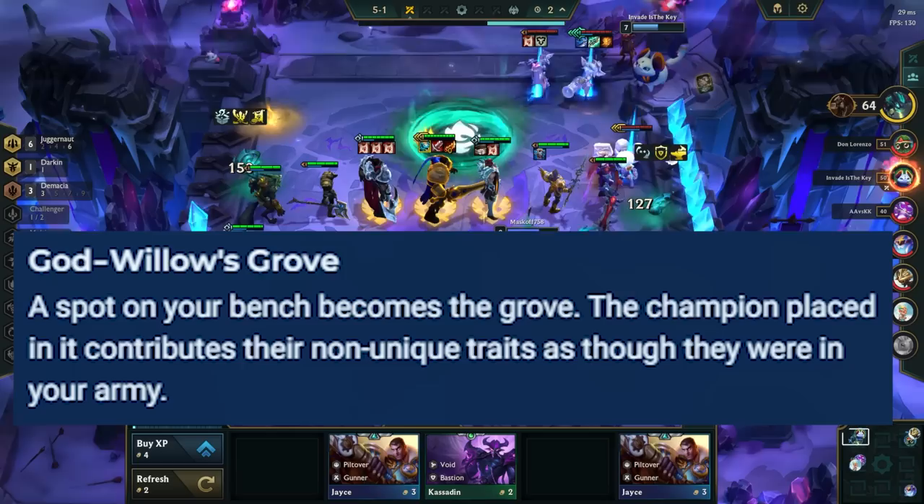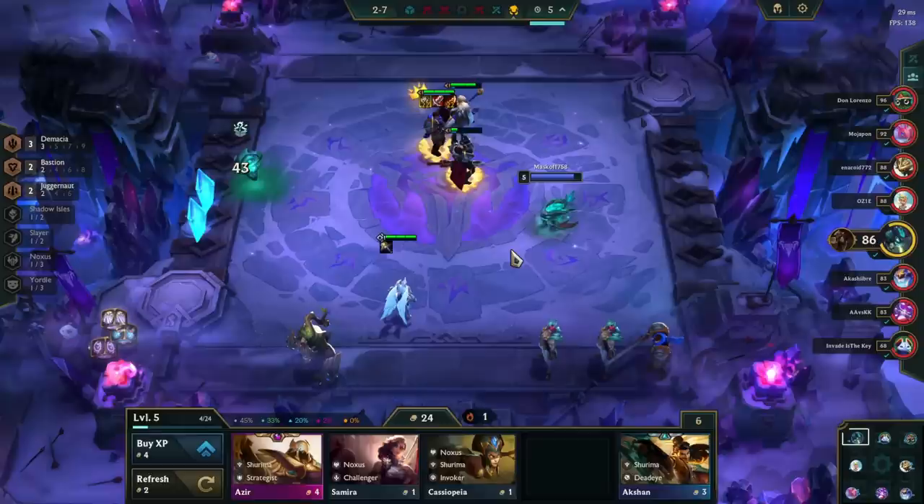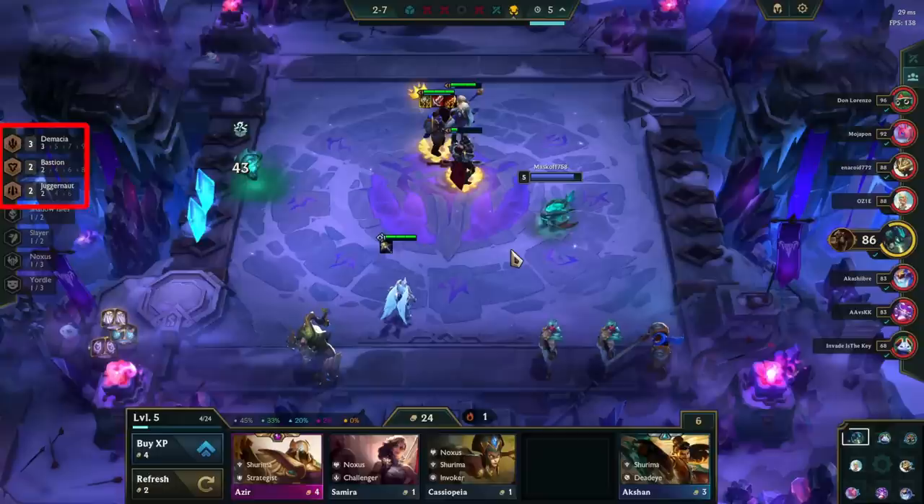The Dreaming Pool gives you a champion that fits your team at the start of each stage — this is not random. The game takes the top active trait and gives you a cost equivalent to the stage. So for example, once stage 3-1 starts, if Demacia is at the top of your trait list, the game will give a 3-cost Demacian — either Sona or Garen. If there wasn't a 3-cost Demacian, it would give a 3-cost Bastion instead, and so on.